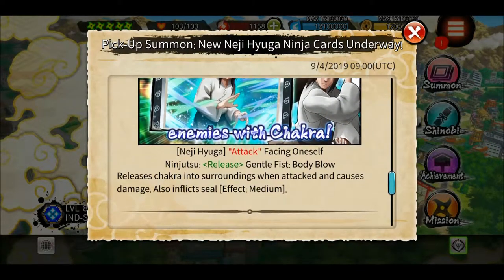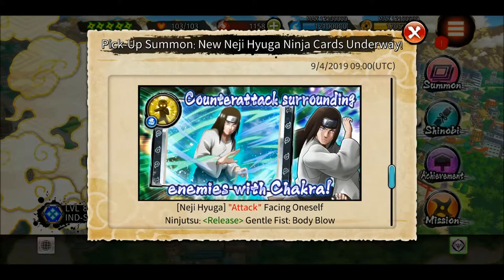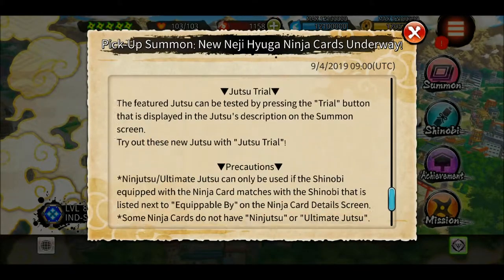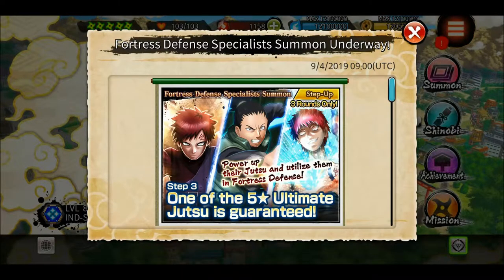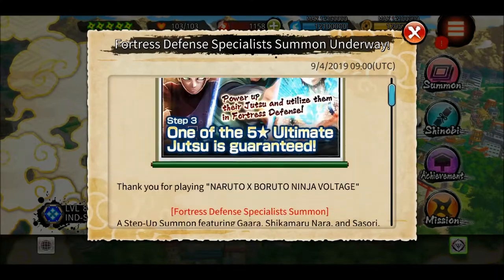Counter-attack surrounding enemies with chakra gentle fist body blow — reduces chakra into surrounding attack and causes damage. It's like his rotation jutsu, but this will also cause a seal. You can also summon on this banner.